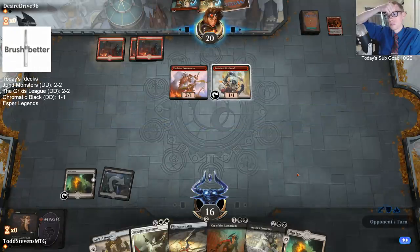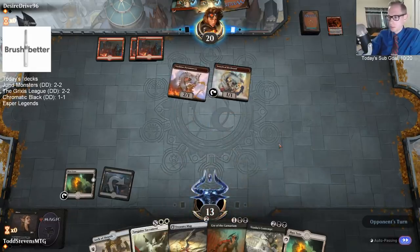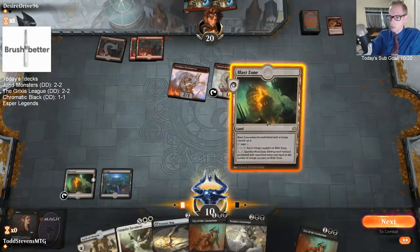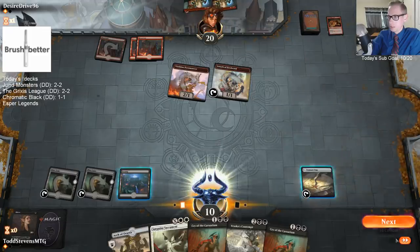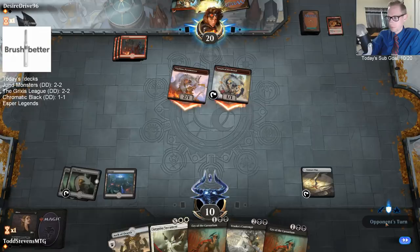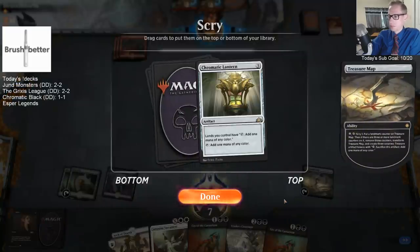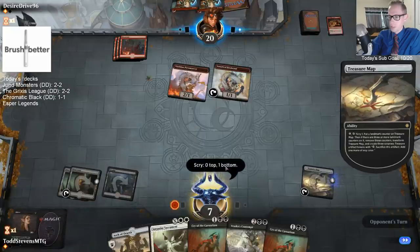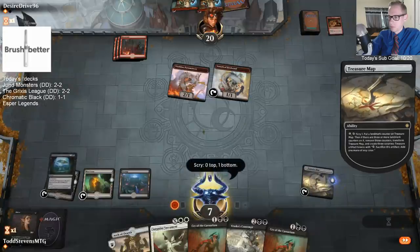We've got two Shocks to deal with - I do want to be able to gain life. We're going to draw another Swamp and cast Cry. No - not draw a Cry! Stupid deck. That may be game - we needed to hit that Cry of the Carnarium. That's seven damage, puts us down to three. It's an unfortunate place for a Chromatic Lantern.